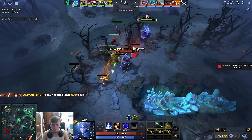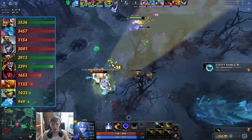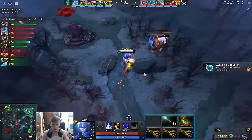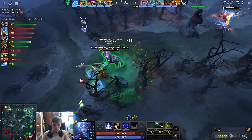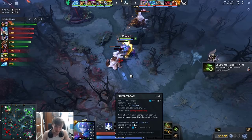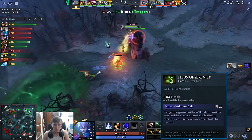Around minute five, the lane is going very even — AME is almost the same net worth as Amar. It's very important at this point that he doesn't get jumped outside of the tower, because Luna's main problem is she's not tanky. You don't buy a ton of stat items — optimally you get treads, then Mask of Madness. Wraith Band is nerfed and with the base armor it feels pretty bad. He's playing defensively, giving up the wave, waiting until at least level 6 with Eclipse.